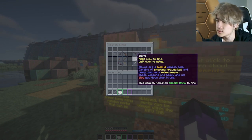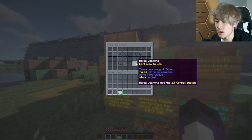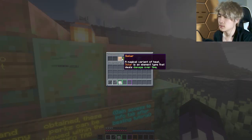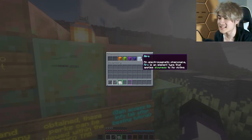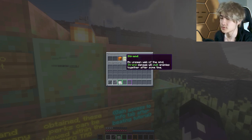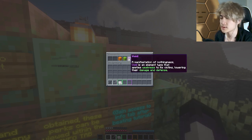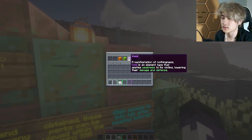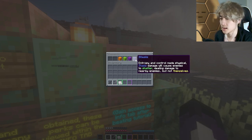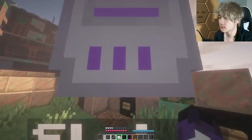Grenade launchers are an explosive weapon type. Bows deal piercing damage and a large amount of damage for fire crit. Fusion rifles burst fire. Machine guns are single target. Melee weapons use the 1.9 combat system. We have Solar, Void, Strand, and Stasis. Solar does damage over time — Scorch. Strand will pull enemies. Void applies Weakness. Stasis deals damage but applies Slowness.